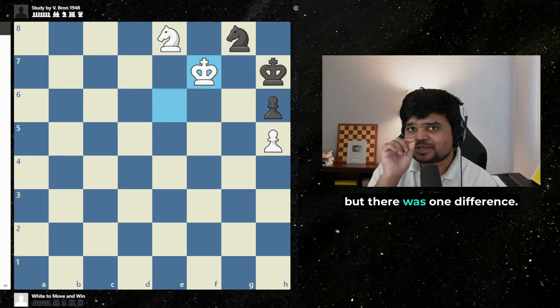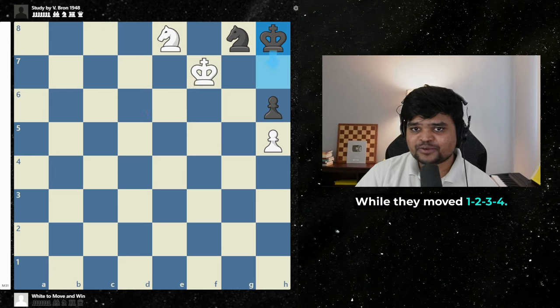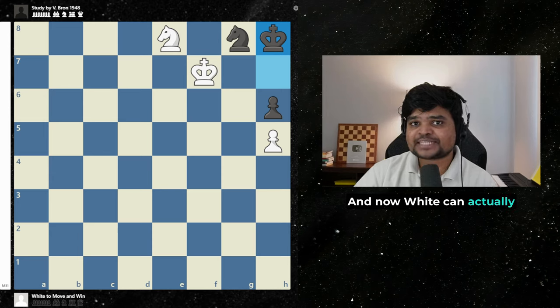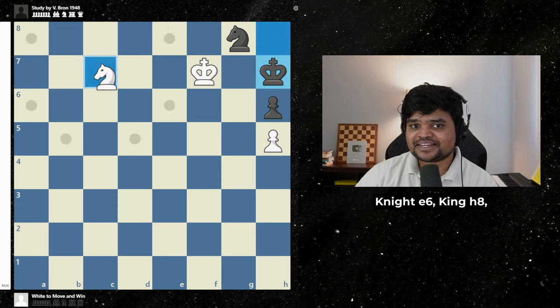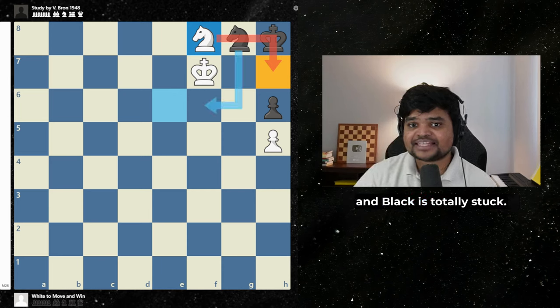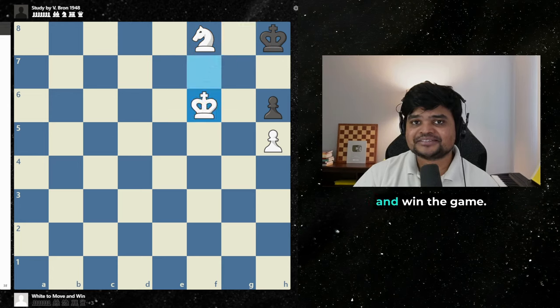Everything looks the same but there was one difference — we moved 5 moves while they moved 4. We broke the pattern. And now white can actually rotate the knight back: knight c7, king h7, knight e6, king h8, knight f4. Magically we lost one tempo and black is totally stuck. They have to move the knight now. We take the knight and win the game.